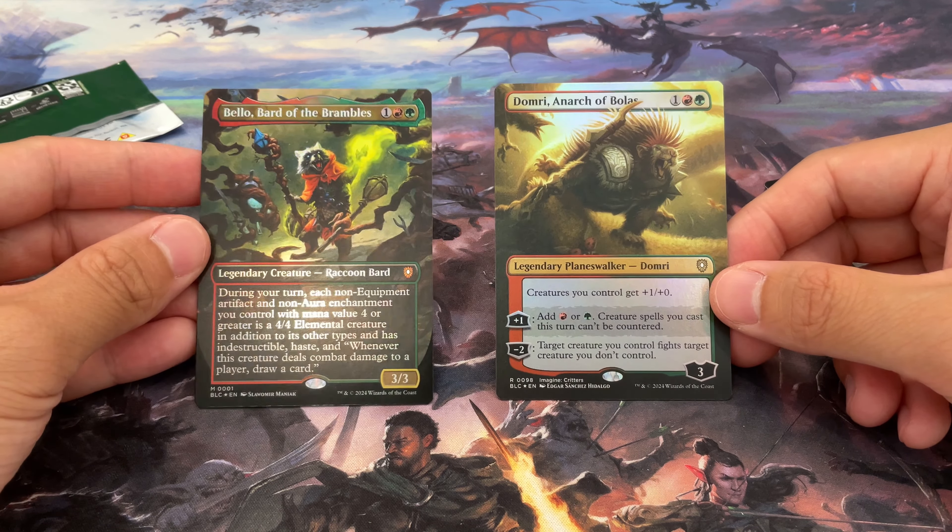I'm actually a really big fan, the more I look at it, of these two foil borderless versions of the commander and the planeswalker in this deck. It's really nice that when you buy a commander deck you can get something more unique like this versus just a generic spin wheel — very happy they did this. It feels well thought out and I'm sure people will be very excited. Tune in tomorrow for the next in the series — all four this week, one per day. If you like this video, like, subscribe, and I'll see you guys in the next one.